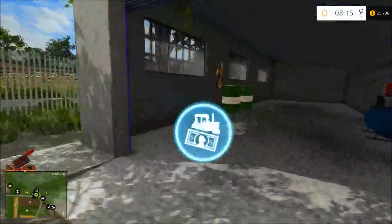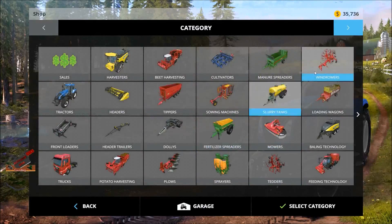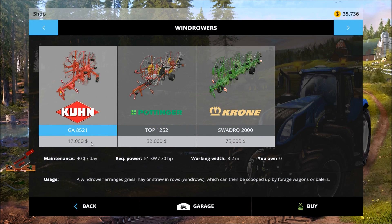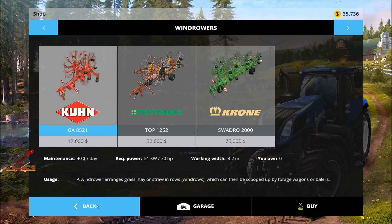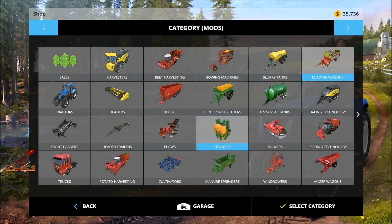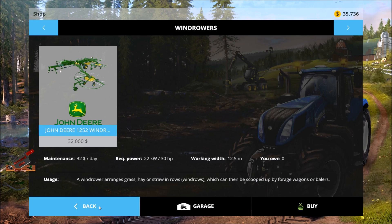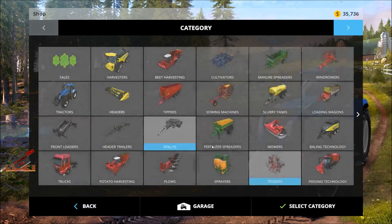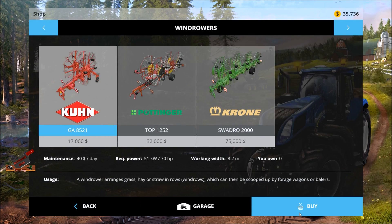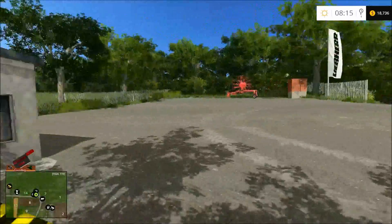All right, we made it to the store. There's one rake at 17,000 for 8.2 meters - the Wind Rover - and another at 32,000 which we could barely afford. Let's just go with the cheaper one at 17,000.